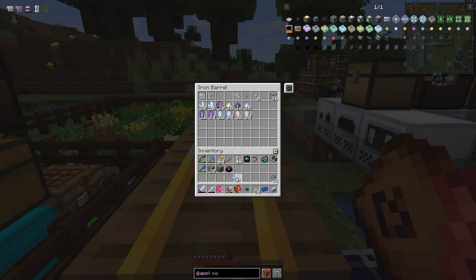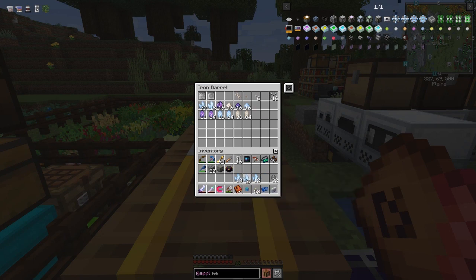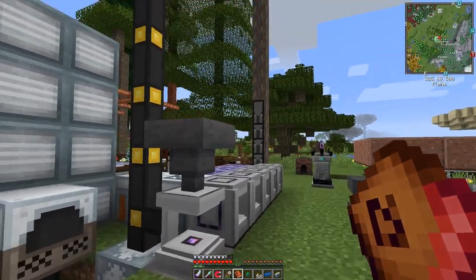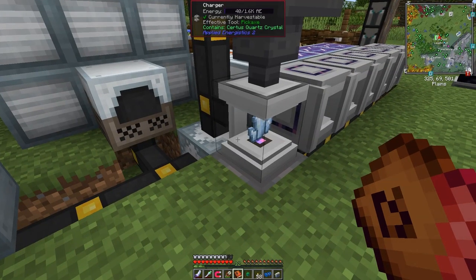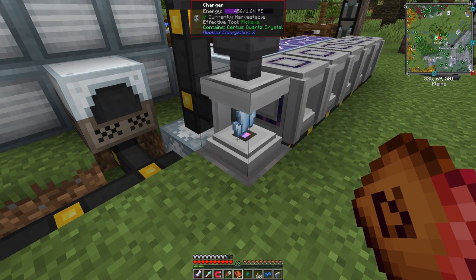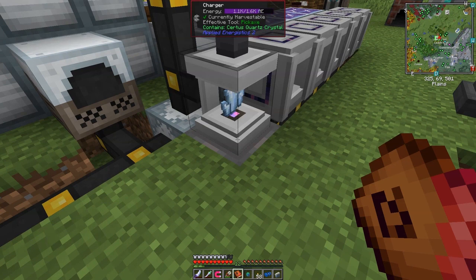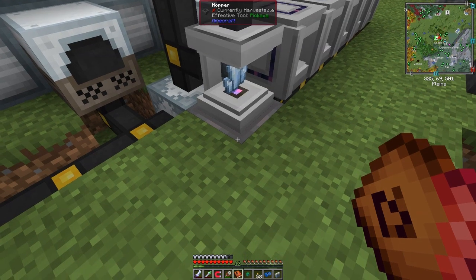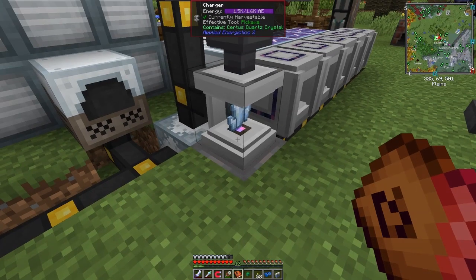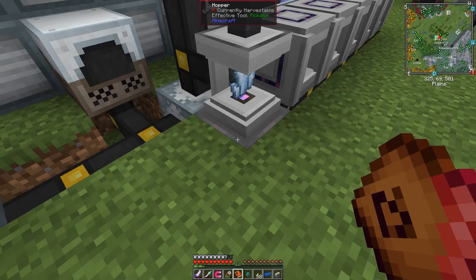All you need to do is take some charged certus quartz. We've got two charged ones, let's make all 12. Put those in and they get fed in and taken out as soon as they're charged up. The time varies per crystal. Looking down here, we've already got eight charged - the last one's taking its time, probably running out of power a bit.